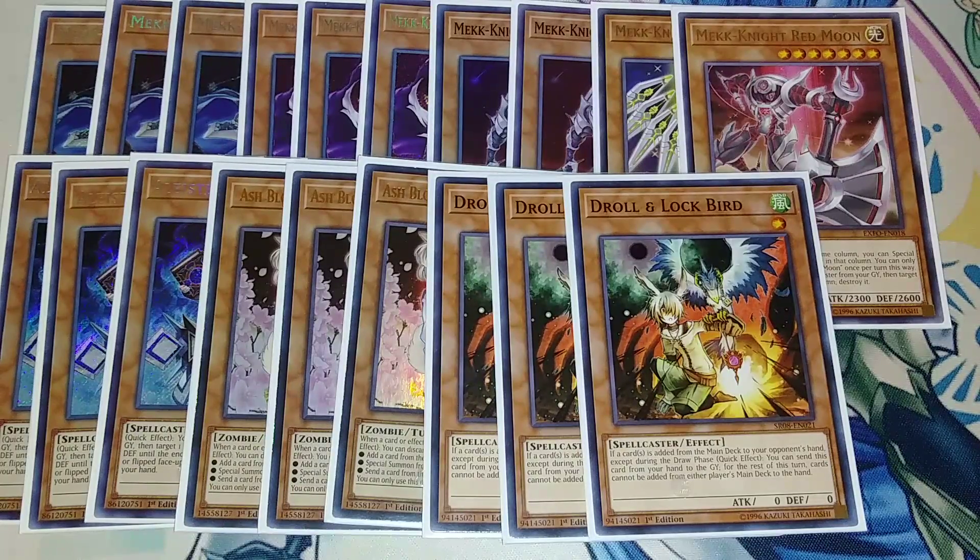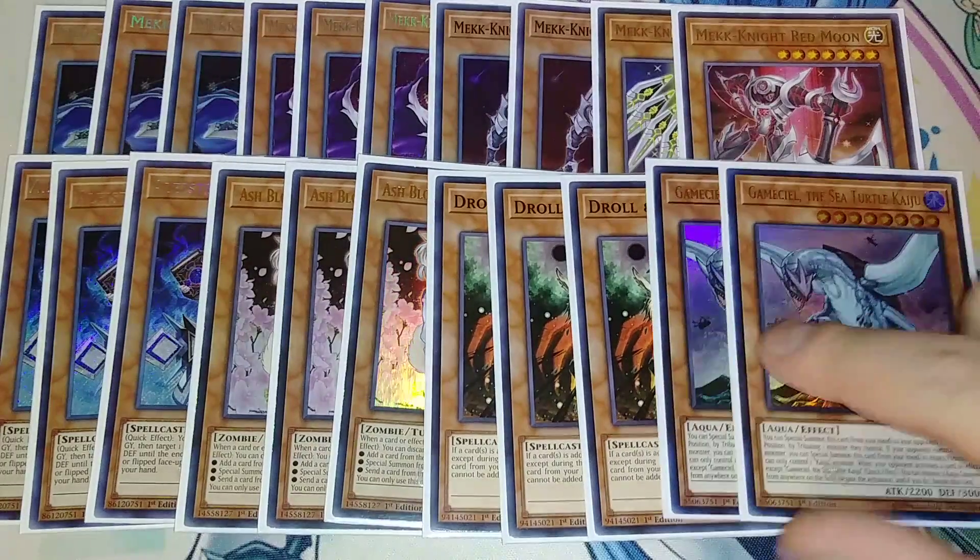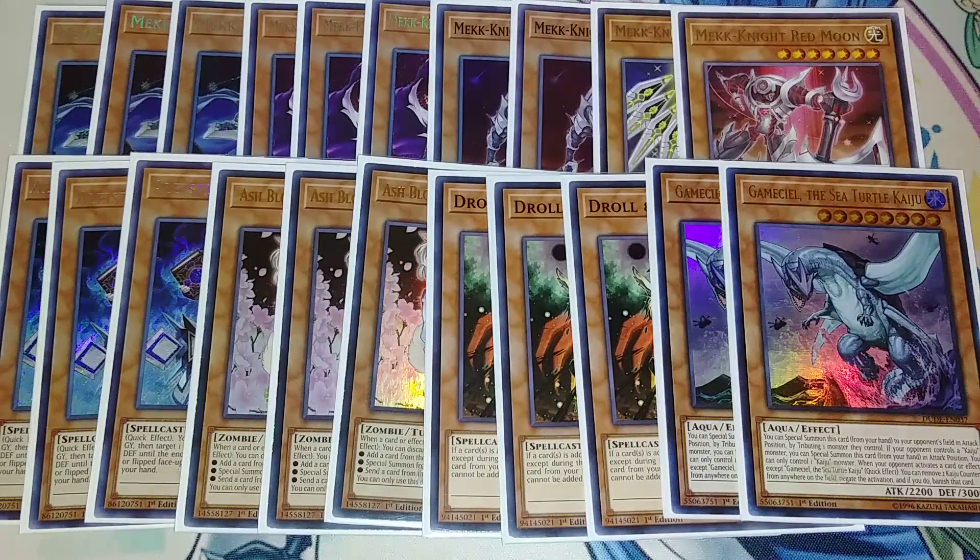Then we play two copies of Gamma Seal. Gamma Seal really helps out because you're going to tribute a monster on your opponent's side of the field that's not lining up with a Spell or Trap, then put it in any column you want and special summon a Mech Knight to that column. The majority of your Mech Knights can be summoned over a Gamma Seal, which is nice — except for your Blue Sky.